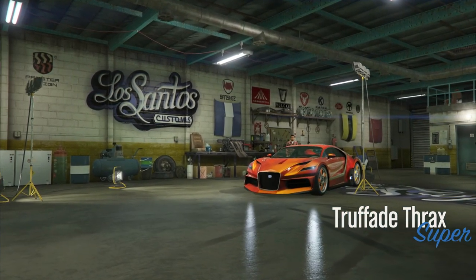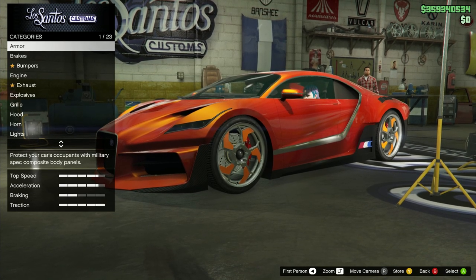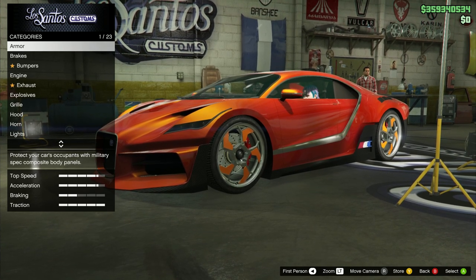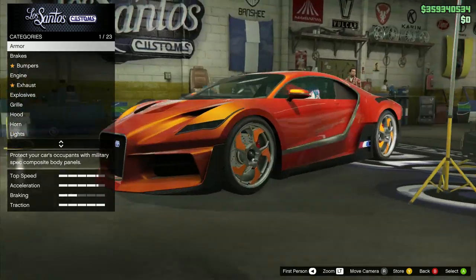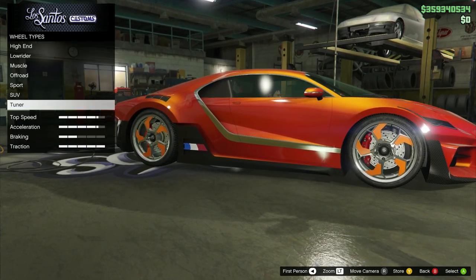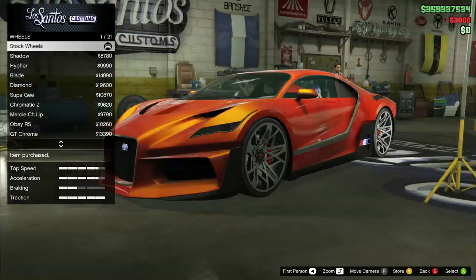The simple thing about this glitch is that it just requires a custom shop. I do believe you can't do this at the custom shop you buy - you have to do this at one of the ones that's just around the map. So we're going to go to the one in the middle of the map and I'm going to buy the stock rims back, because I did change the rims, but I'm putting stock rims back on since that's what you would see when you go inside with a regular car.